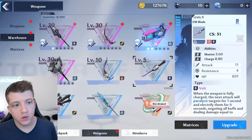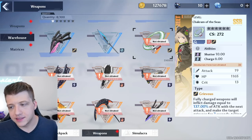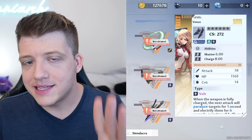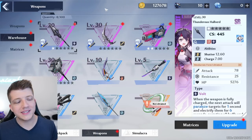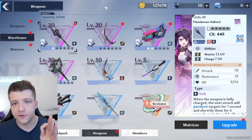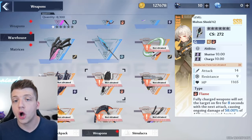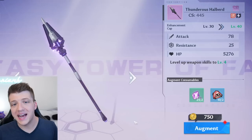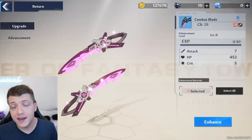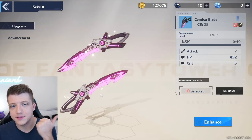Weapons come in three different rarities: R (blue), SR (purple), and SSR (gold). SSR is the most powerful and most difficult to obtain. While SRs are usable, especially in early-game PvE content, you mainly want to focus your time and resources on SSRs. As you level up and augment your weapons, it takes more and more consumable materials, so don't waste resources on weapons you won't use in the late game.